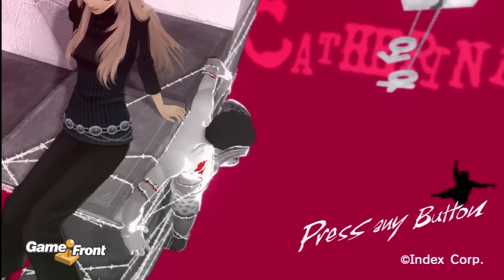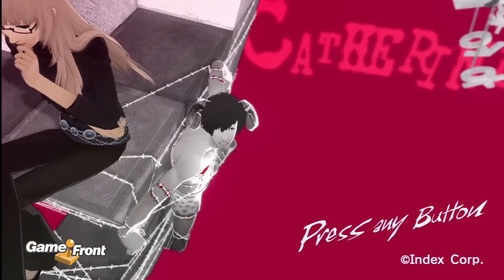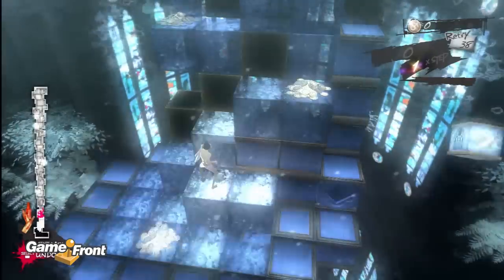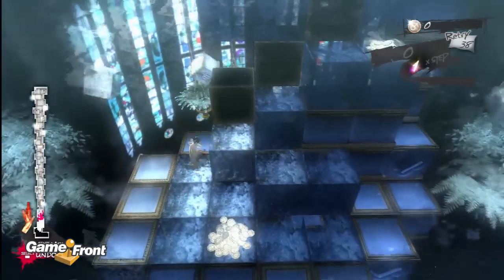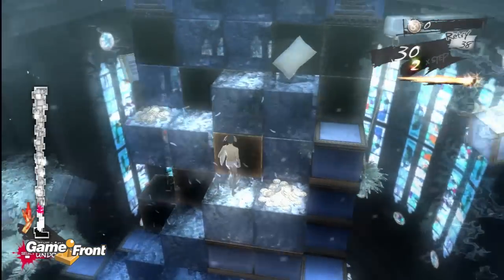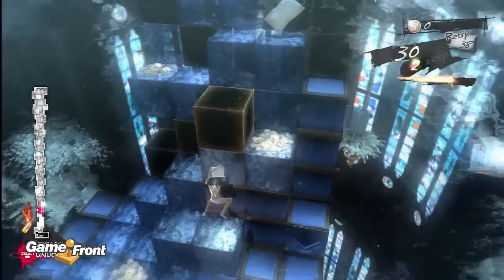This is Mitchell from Gamefront and this video will cover Stage 5 Quadrangle first floor. Here we are at Stage 5 - you now have these ice blocks over here that will make you slide until you reach either a normal block or a wall.